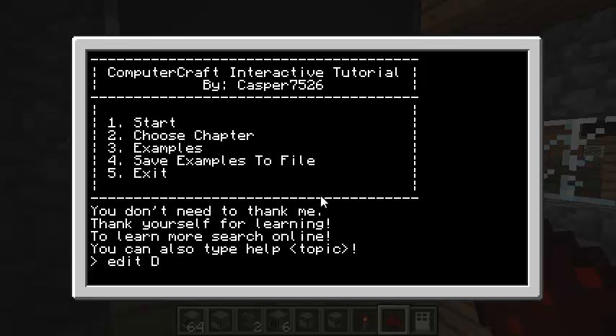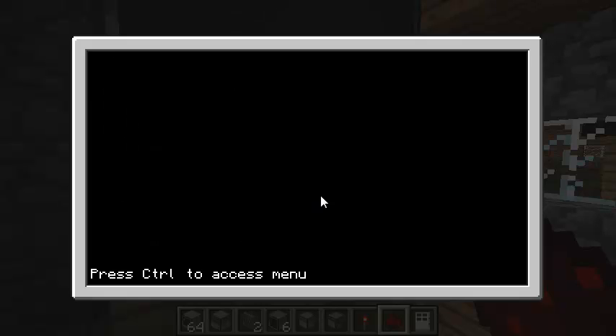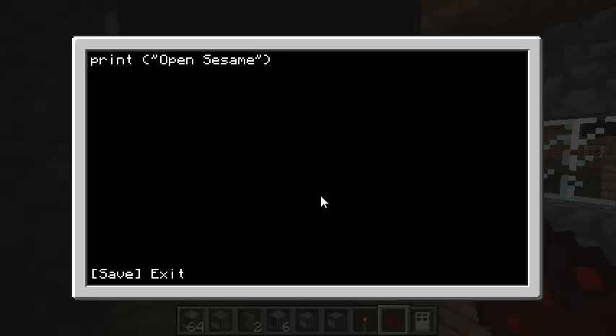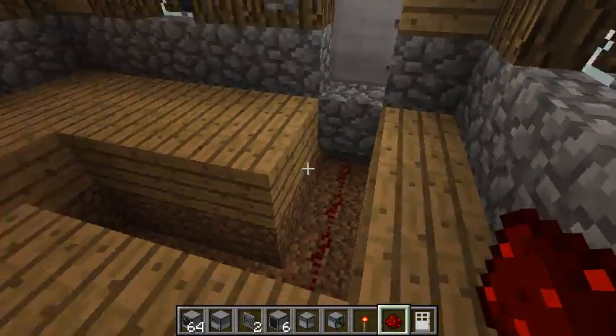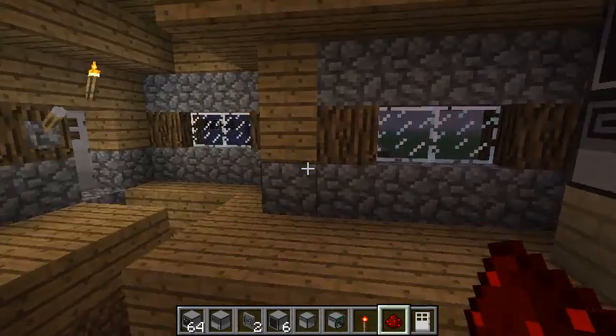We are going to edit our door lock — actually it's called Open Door. Right now we're just going to print. I'm going to have to learn the language again. We've got a program that says OpenSesame, but it doesn't open our door. We need to control the redstone that goes out of our computer for that.